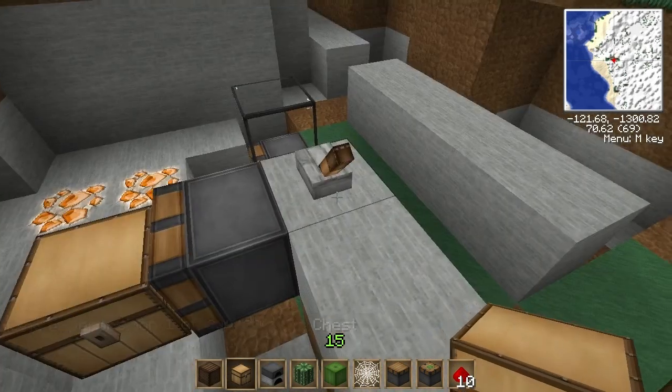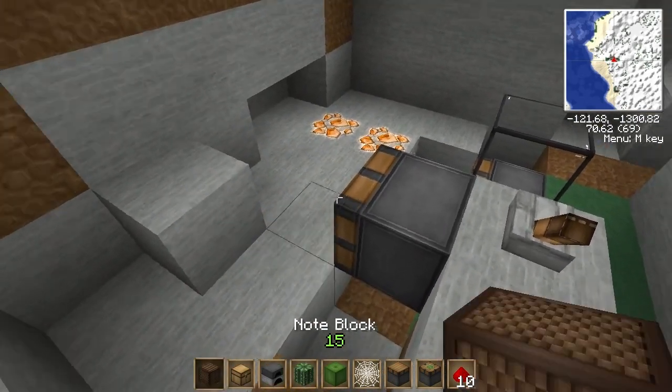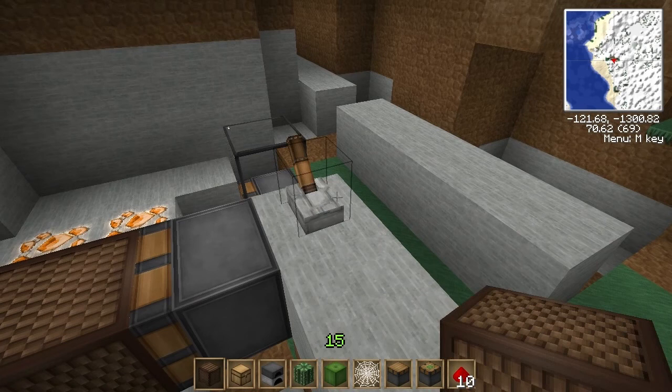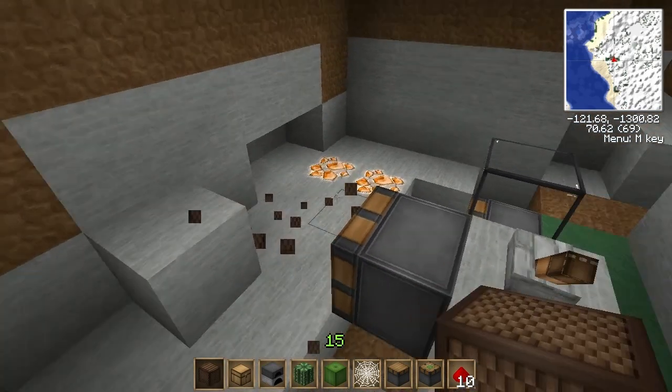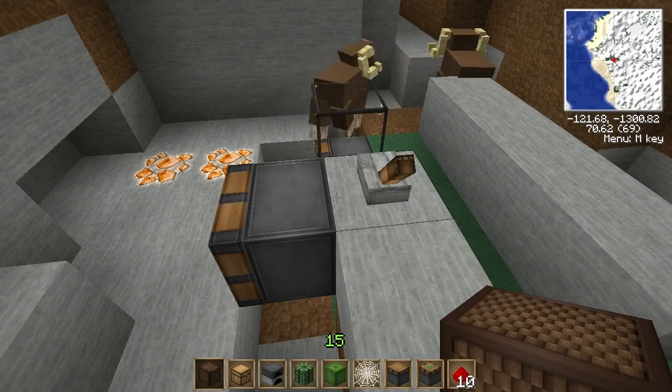Things like chests — again, it's not going to work. Note blocks and dispensers also don't work. Any of these slightly more complex blocks with more data inside them — rather than just being a plain block — they're not going to move.